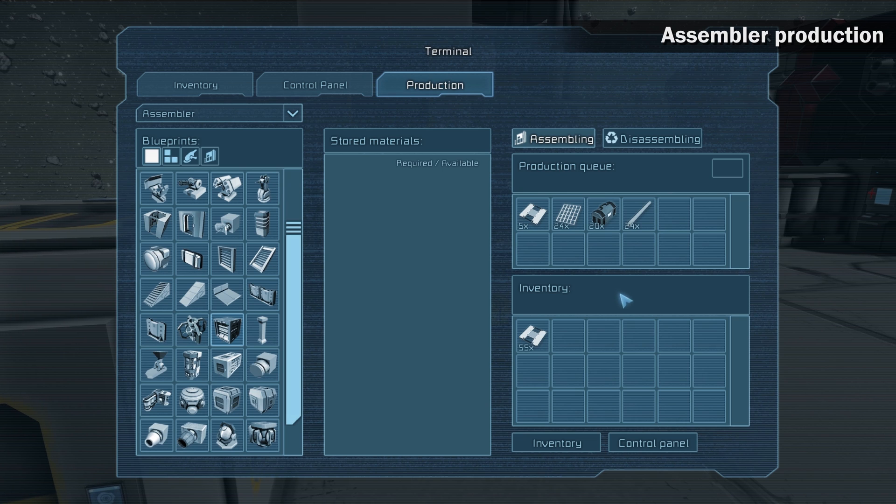If the amount of ingots is sufficient, the production will go on until all components are assembled. It is possible to repeat the production queue when it reaches its end — click the repeat button. This way you can focus only on mining while the assembler takes care of production. Inventory and control panel buttons will redirect you straight to the specific assembler options, so you don't have to search in the main list.